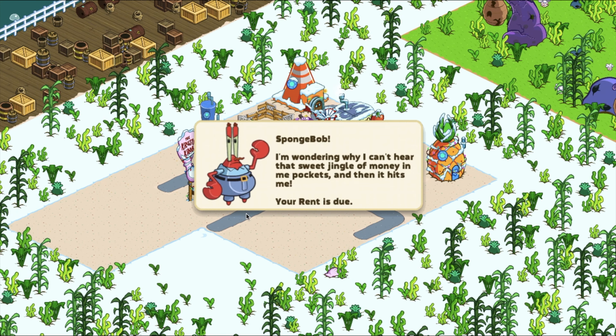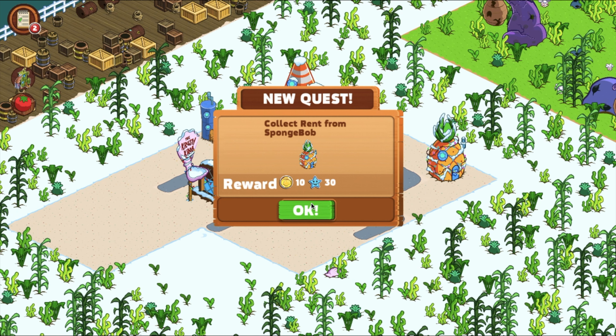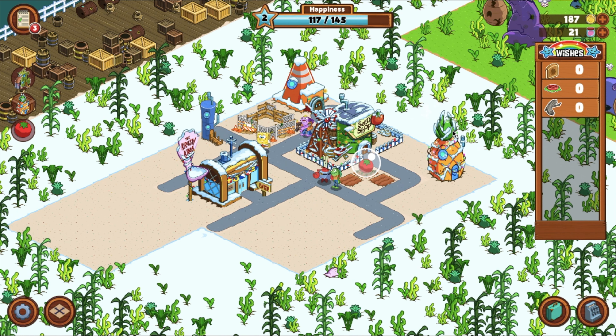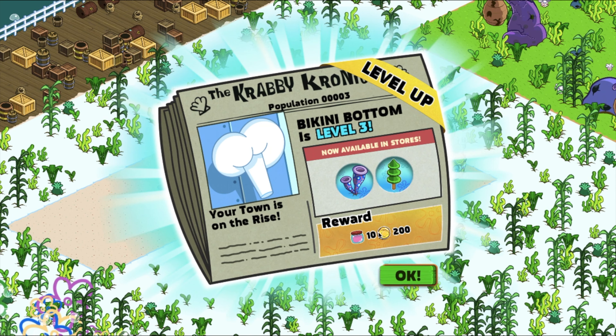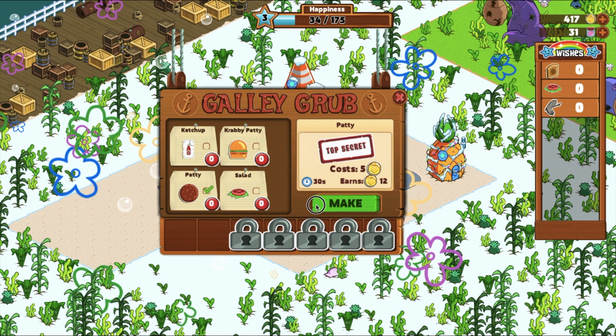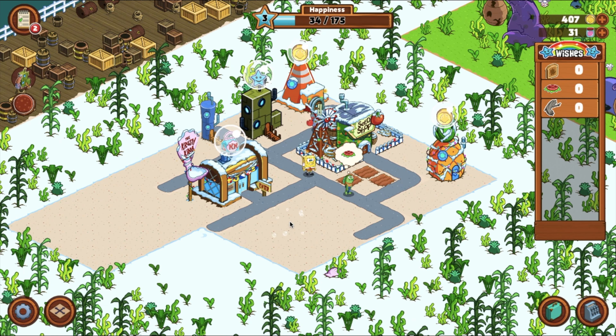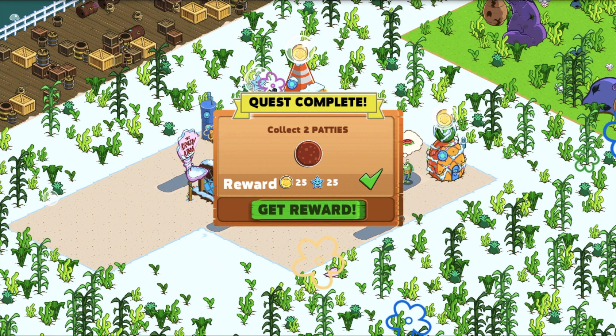"Sometimes I wonder why I can't hear that sweet jingle of money in my pockets, and then it hits me — your rent is due." Okay, collect rent from SpongeBob — I can do that. And there's the tomatoes. Level 3! Your town is on the rise. Get some more jelly, noses are now available. Collect two patties — we'll make them. Coming right up. Now the patties are done, let's collect these.